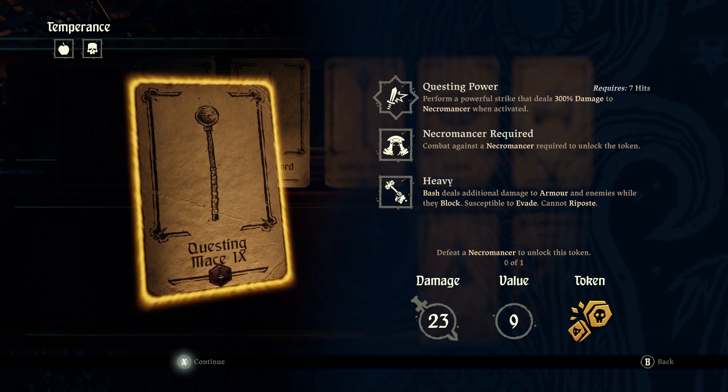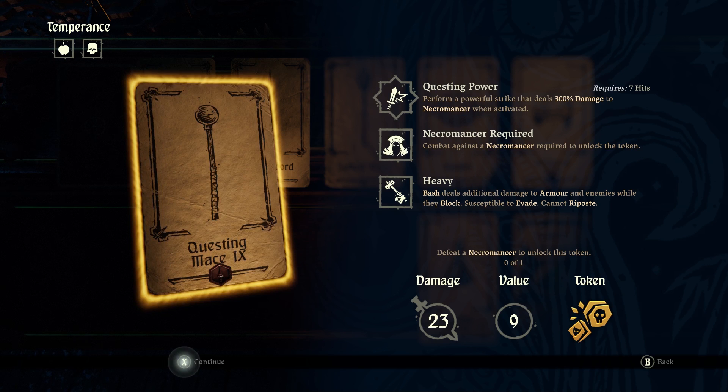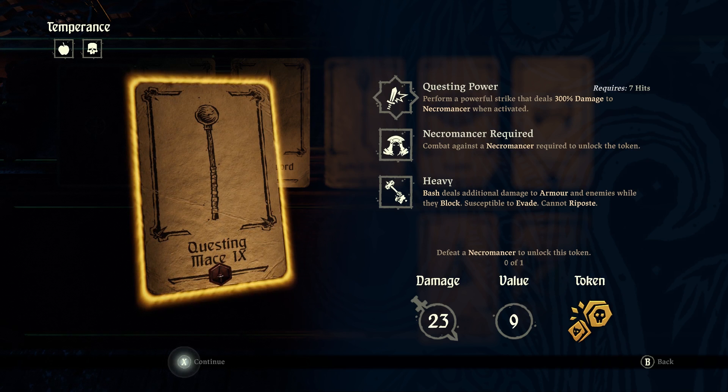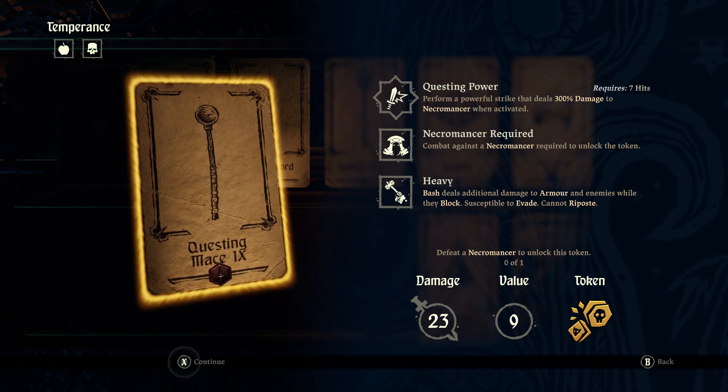For Questing Mace 9, we need a necromancer. Now the best place I can think of to get a necromancer kill — I'm actually looking at this one before recording this part, obviously — the end of the Temperance challenge has a guaranteed necromancer as the boss. So I think that's what I'm going to do, and then we'll see what Questing Mace 10 is. I believe 10 is the last one.